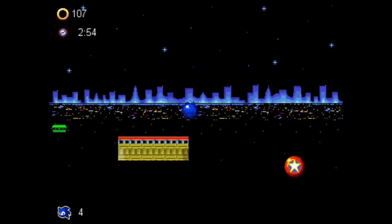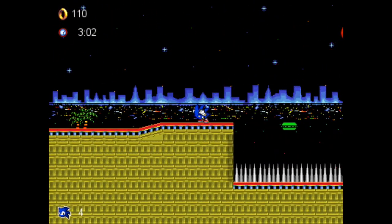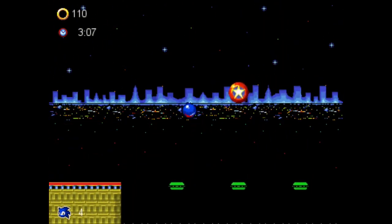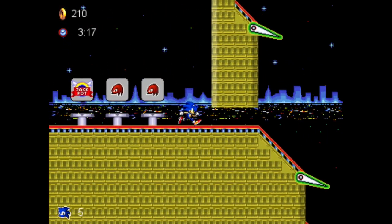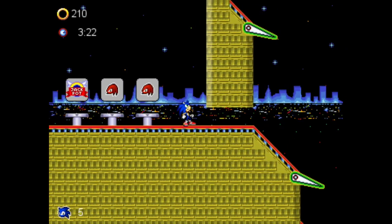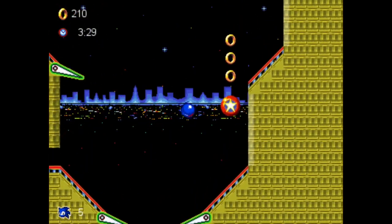Let's go back down so you can see the level — there's another way down there I'll show. There's another slot machine, and this time we actually got two Knuckles! The jackpot gives a lot of rings, but it's pretty rare. And here's the pinball room — this is the frustrating part I was talking about.